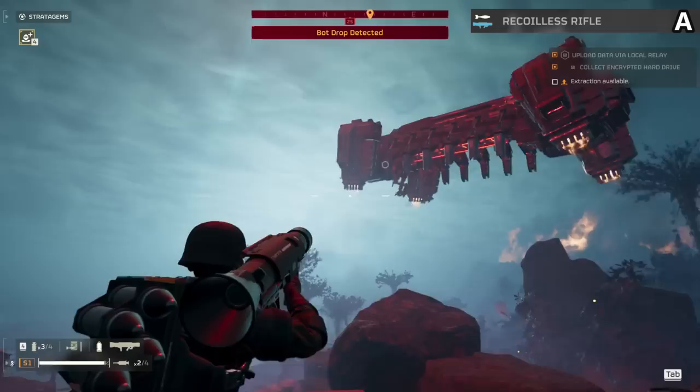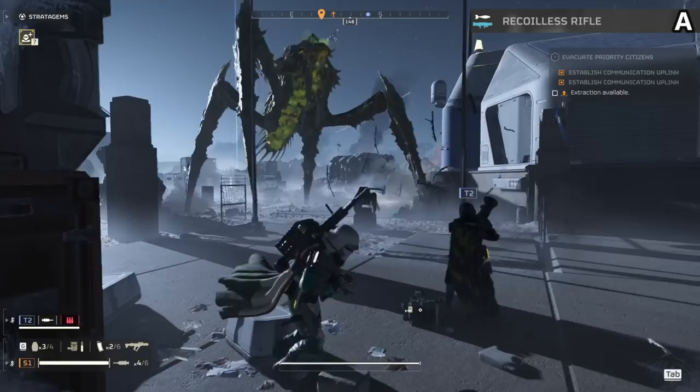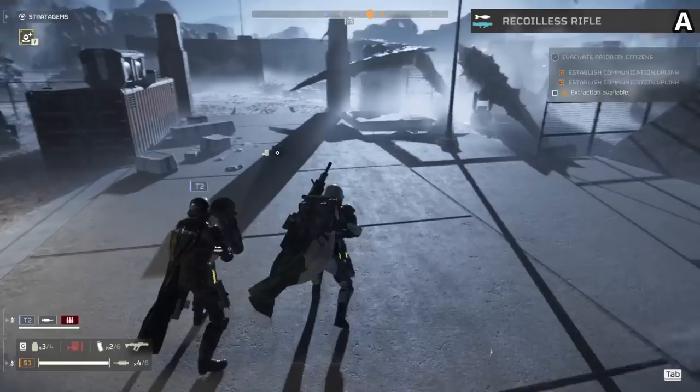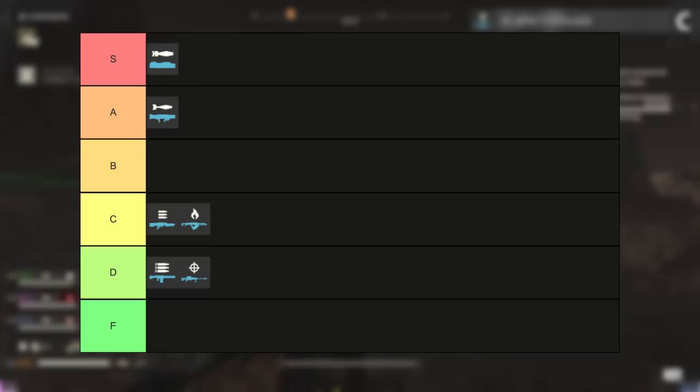The recoilless rifle lands in a solid A tier spot. This is essentially an EAT that comes with seven rockets and a backpack — just as effective at taking out larger enemies and always nice if you get a friend to quick load it for you. The EAT is way more fluid usually, as this item needs you to sit for a long reload and doesn't get much ammo back on resupply. Taking up a backpack slot when there are really powerful options makes you think twice before taking this.